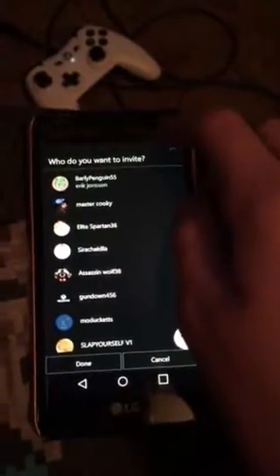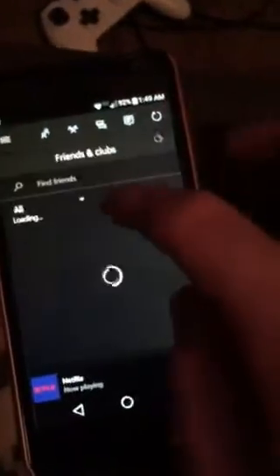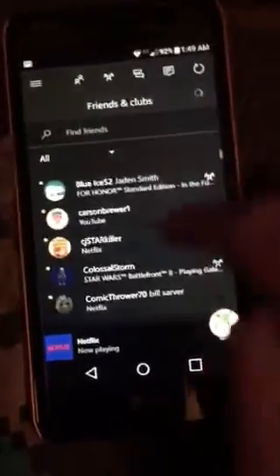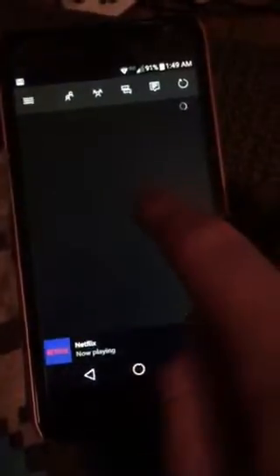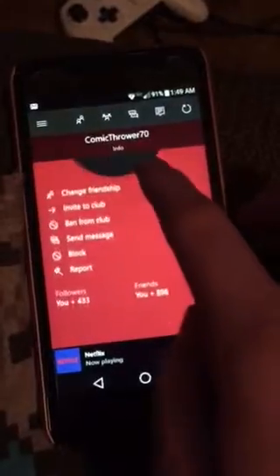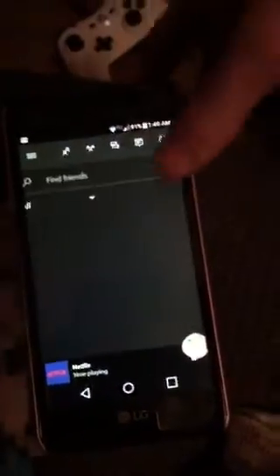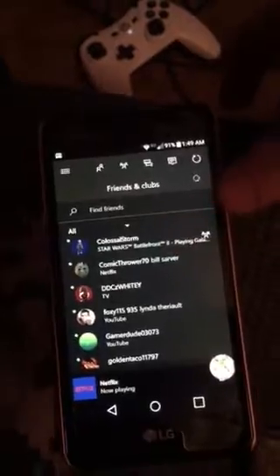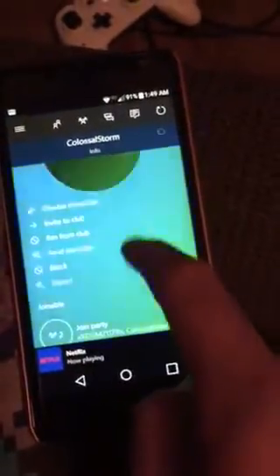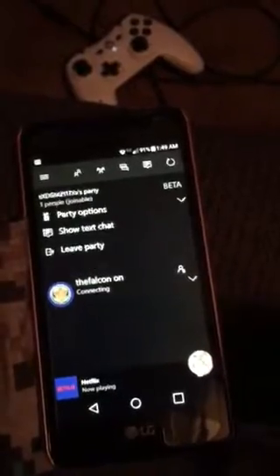So if I go here — it's a little delayed — then I go all the way and go to party chat. Then I go to whoever, and if it's joinable, I can join it. It says you don't have anyone there. So let me click on another one — I'm trying to click on this guy. Let's do the guy that's playing Star Wars and see if I can join it. Yeah, I can join it.